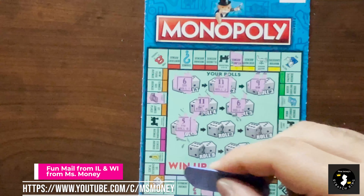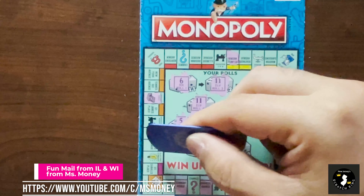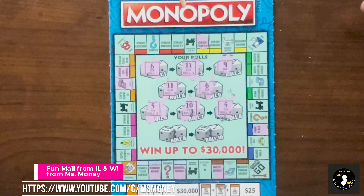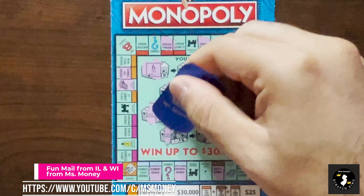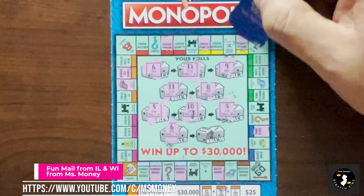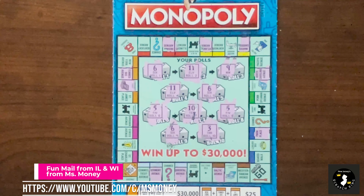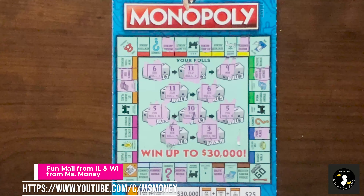Roll 6 is a 5. 1 through 5. Ooh! Roll 7 is a 10, 1 through 10. We're at the orange ones again. Roll 8 is a 5 from here - 1, 2, 3, 4, 5. Two more. Roll 9 is a 6. 1 through 6. And the last one is a 3. 1, 2, 3. No winner on that one - I don't have anything that's a duplicate. The only thing I had was that community chest, but there's no mention of a community chest win. So I assume there is no win for that.